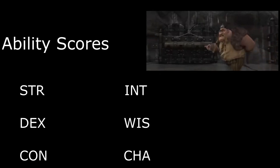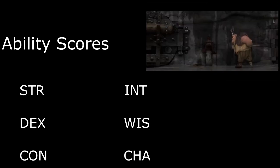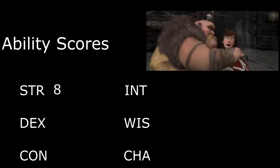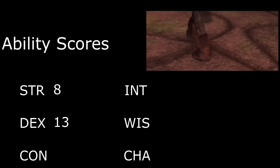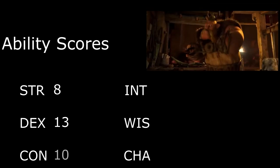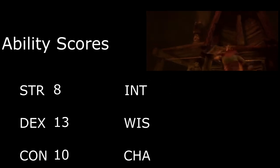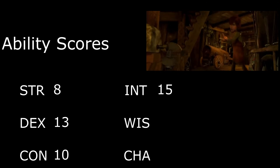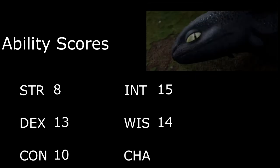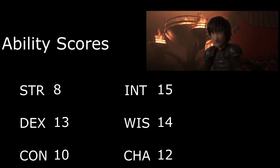Looking over at ability scores, I'll be using the standard point array — if you want to roll for stats that's fine, just make sure your Dexterity, Intelligence, and Wisdom are high enough to multiclass. We'll start off by dumping Strength; Hiccup's physical weakness is a huge part of his character. Dexterity will be 13 — he may be weak but he's pretty nimble and has clever fingers. Constitution is a bit low; again, he's not up to Viking physical standards. Intelligence will be 15 since he's almost certainly the smartest person on the island. We'll need Wisdom for empathy and dragon training, so we'll make it 14, and finish up with a 12 in Charisma.